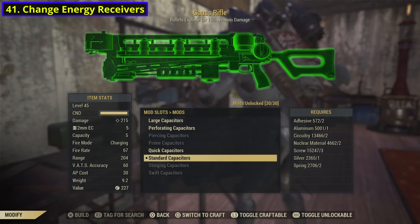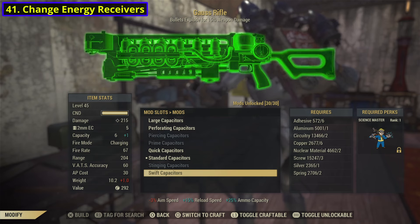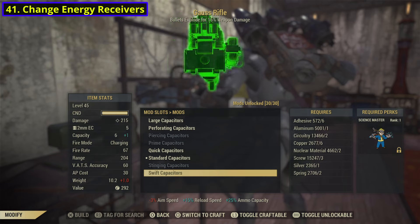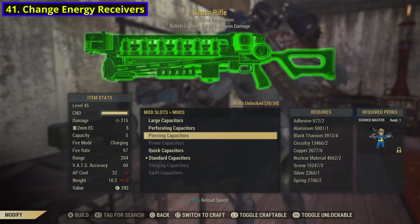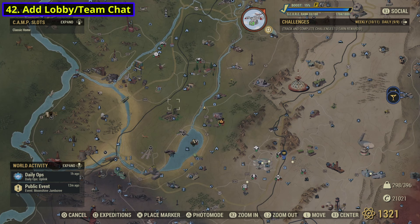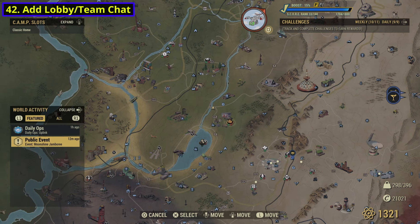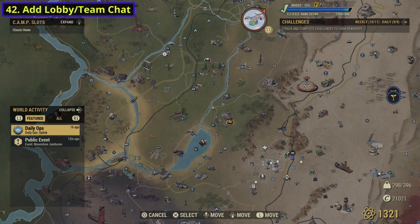When we're on the topic of the energy ones, I would also like to put a bonus here. A lot of other guns, like the LMG and the .50 Cal, also kind of just have this issue where they don't have any better receivers other than the prime receiver. For number 42, I think it would be cool if they added a lobby or team chat accessible through the world activity menu. You will see a Featured and an All section there, and they could just put a chat menu here as well, where you could interact with either the entire lobby or your team — a cool way to get people to interact, buy or sell something, look for help with a quest, or find people to run expeditions or daily ops with.